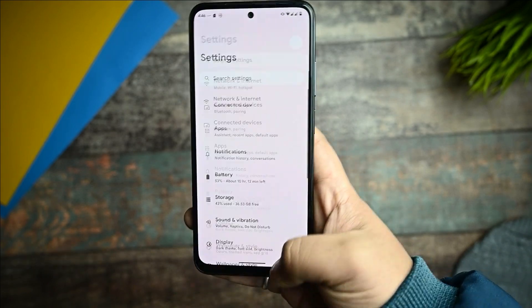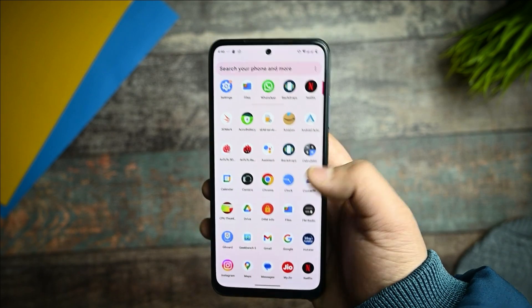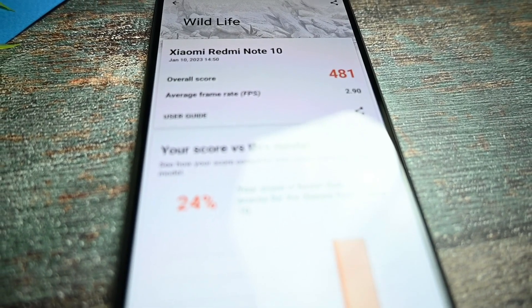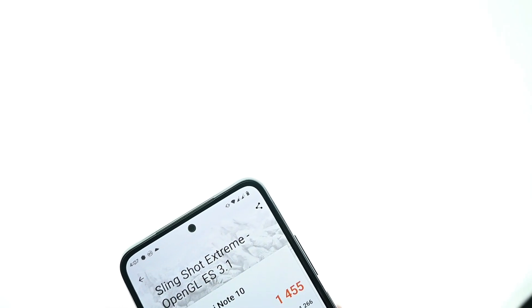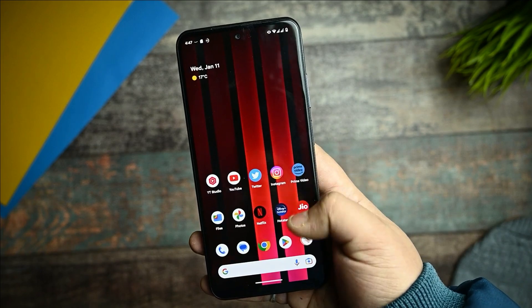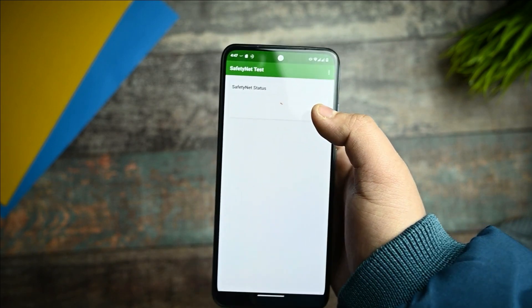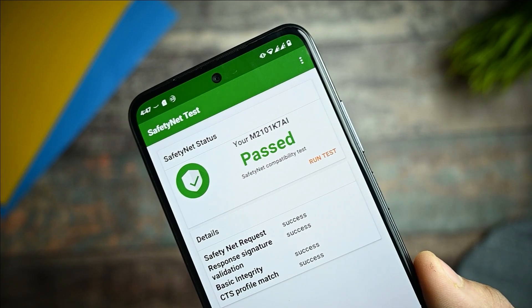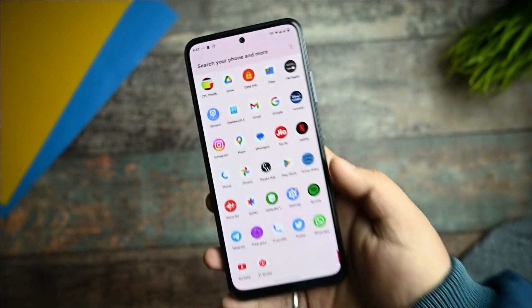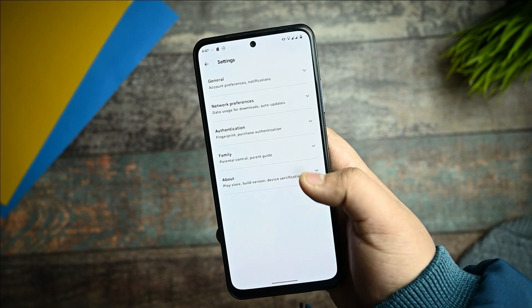Now let's talk about the benchmarks. Starting with the 3DMark benchmark app — in the Wildlife score it got 481, and in the Slingshot Extreme test it performs an average of 1455 with a max FPS of 50.50, which is pretty good. Regarding Safety Net, it does pass all around with no issues. The device is also certified, so you won't see any related issues with this ROM.